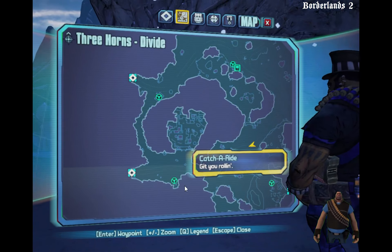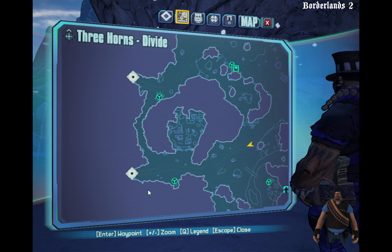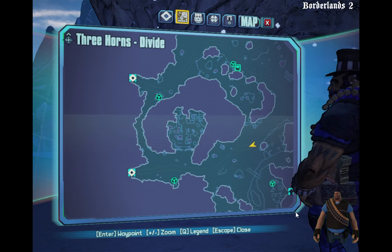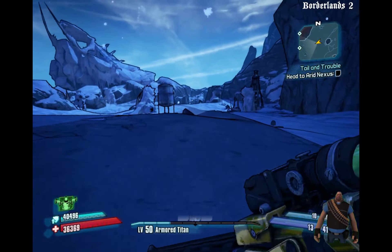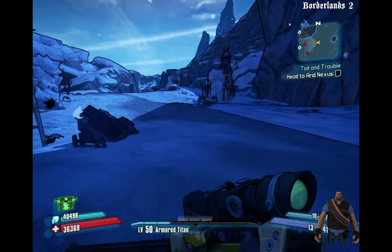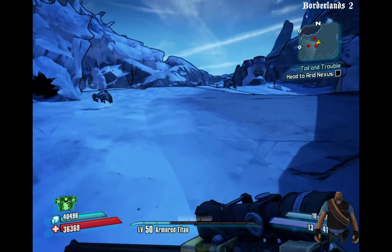Let's check the main map. There are two ways to get to Three Horns Valley. I don't know which one is closer to the entrance to the dust — quite possibly the one up a little further north.